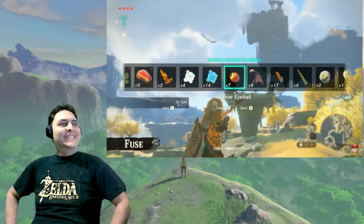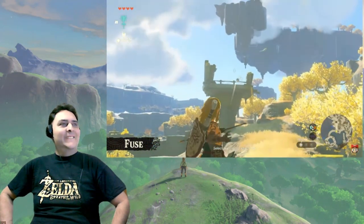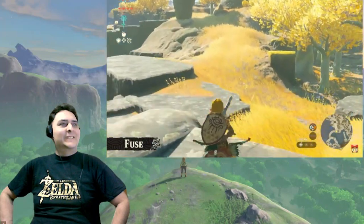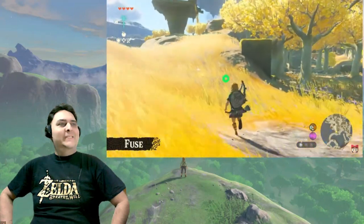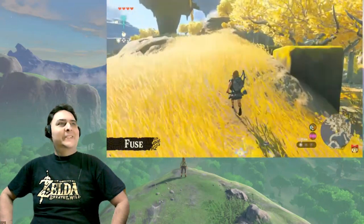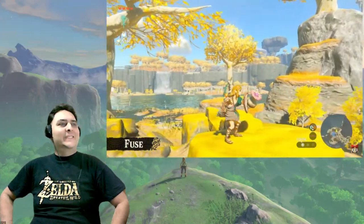Let's try this on another bird. I'll just fire in that general direction. That's very simple. Depending on what you stick together, the Fuse ability could also be beneficial for hunting. I fused a mushroom to my shield.